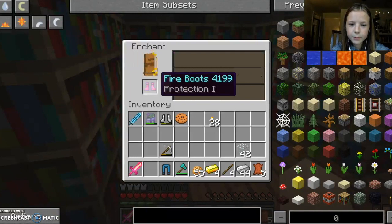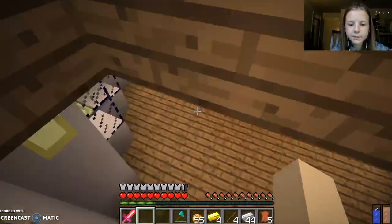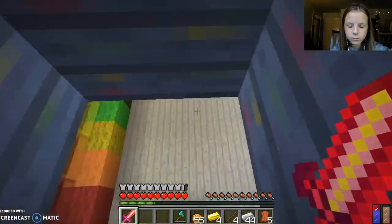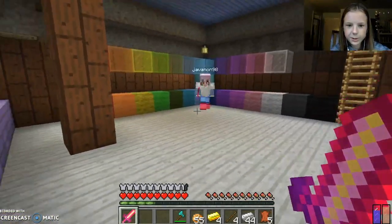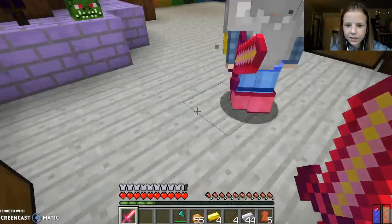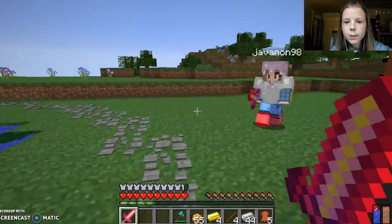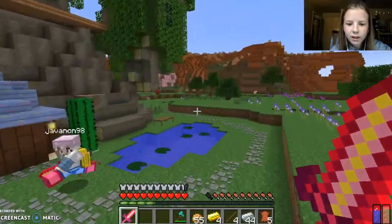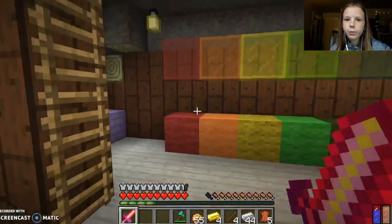I got sharpness 3 and knockback 1. Oh my God, it looks so pinkish when it's enchanting. I got feather falling on my boots and blast protection on my pants. I'm gonna put punch 2 on my sword — wait, it's not working. Can you really not put it on there? I put it in an anvil, sword plus book, that's what I did. It's not working. Anyway — we're going to make a backpack, start off with the redstone backpack.